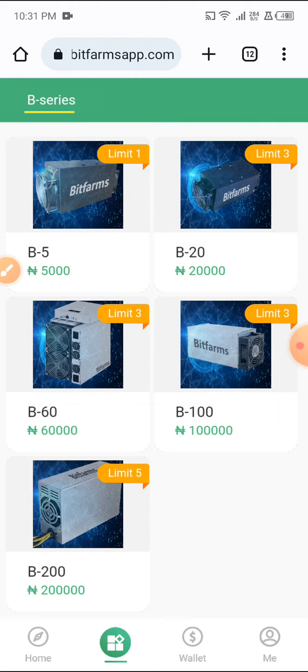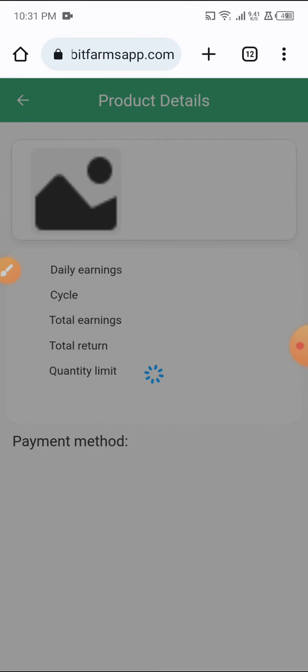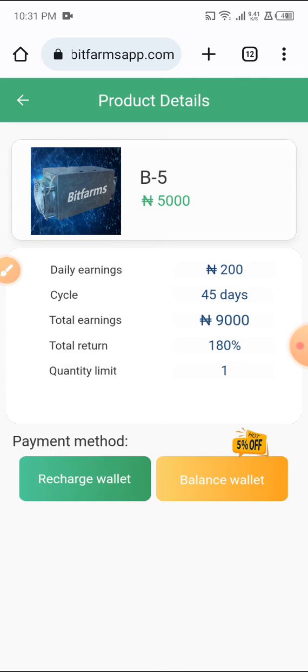The first one is 5,000 Naira, which is called Limit One. Let's check about the 5,000 Naira miner first. It's going to work for 45 days and you'll be making 200 Naira daily. So the total amount you are making for those 45 days would be 9,000 Naira. Some people will say, why will I invest 5,000 and only make 9,000 back in 45 days?